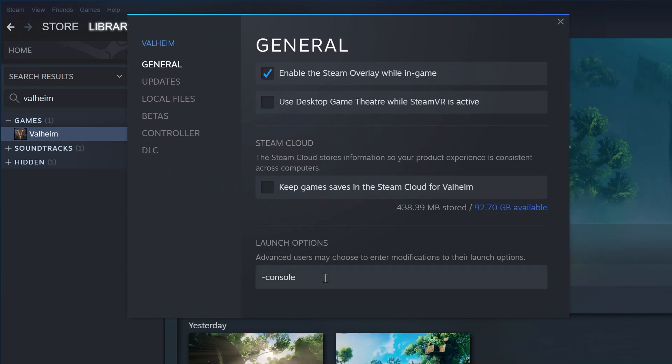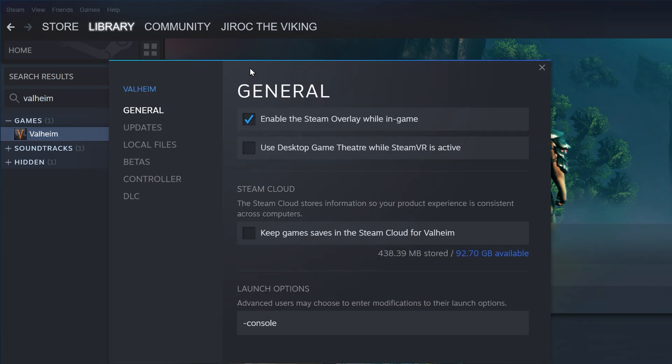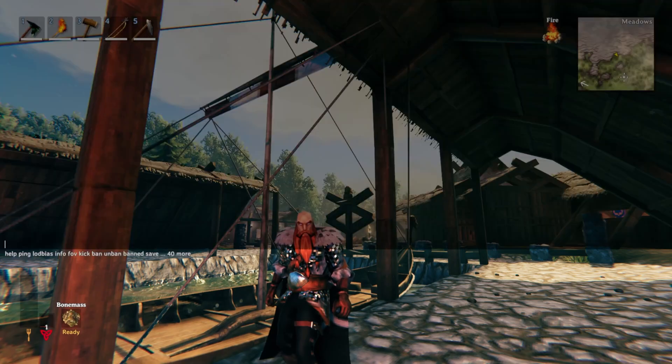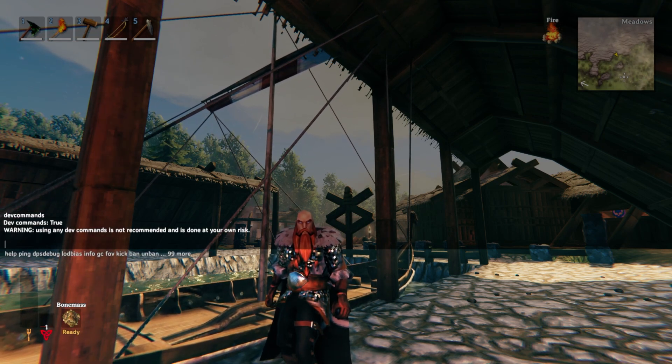Come down to Launch Options and type in the minus symbol and then console. Then go ahead and close that — it will save. You can verify that by right-clicking again, choosing Properties, and you'll see it right there. Then launch Valheim, and the next time you hit F5 you will be able to open your console to enter dev commands.